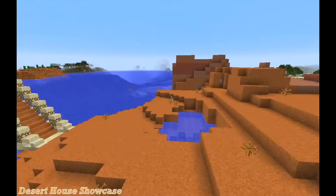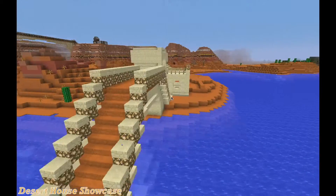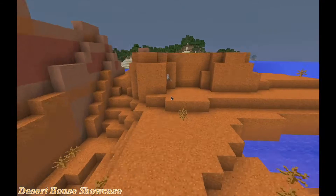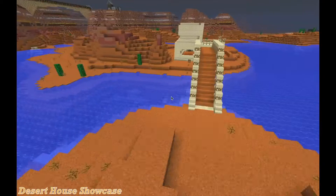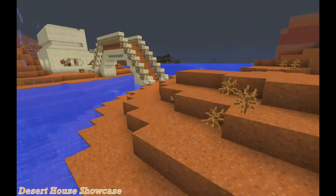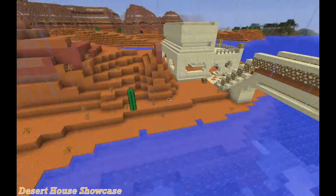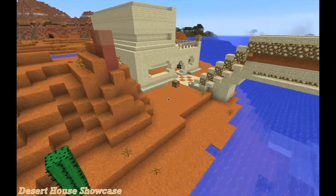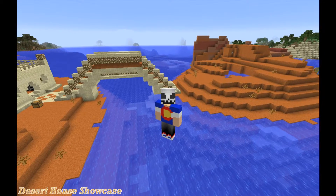There you have it guys — two houses: that nice open house and the hidden house. That is all we have time for today, so if you guys like these houses, hit that like button, hit that subscribe button, and comment below. This is Colorado Chaos signing off — hope to see you guys next time.